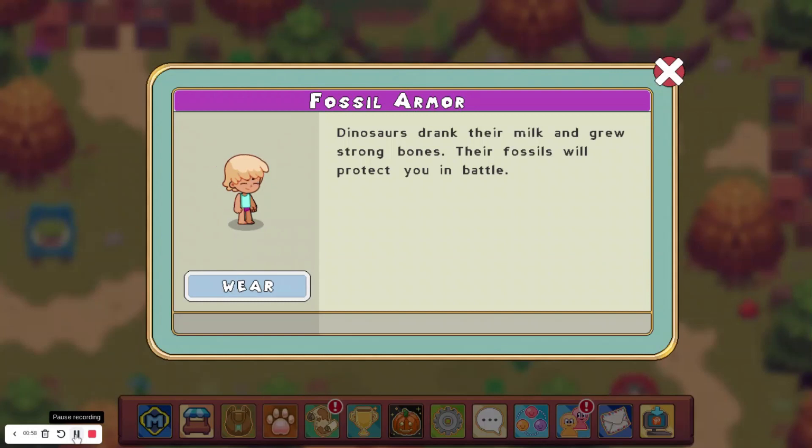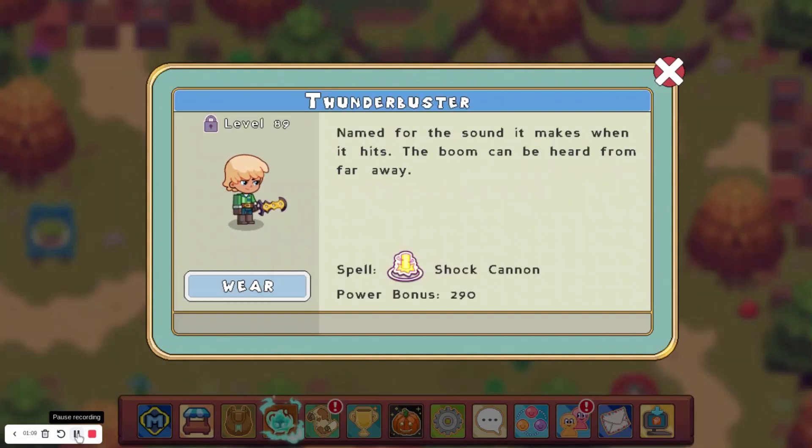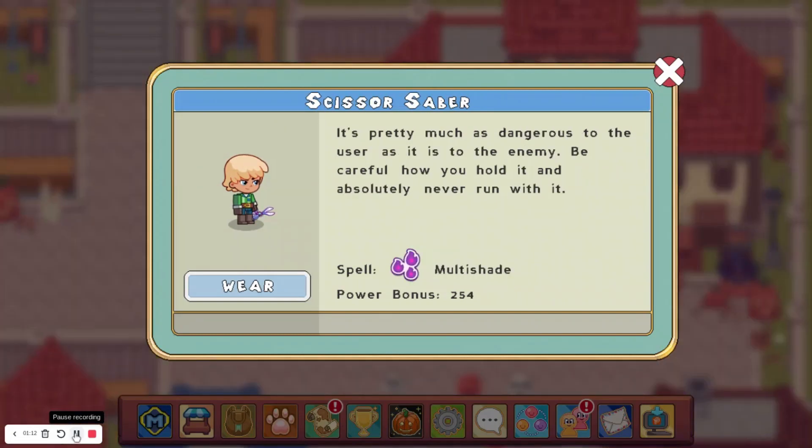Moving on to the outfits, we have the Fossil Armor, which makes you look like this — it has no damage bonus. And then we have the Science Armor, which I don't like very much. We have the Thunder Buster wand, which looks like this. We have the Scissor Saber, which is way too small.